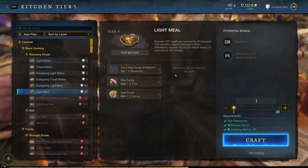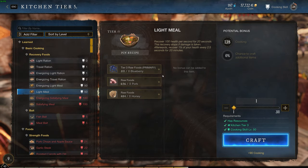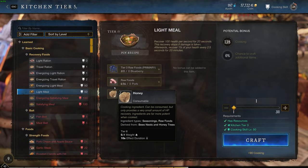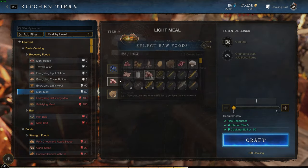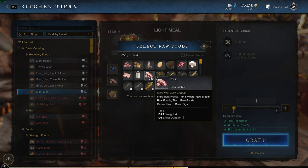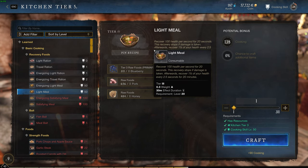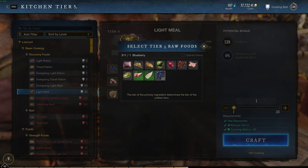It took me about 15 to 20 minutes to go and collect the tier three berries and the honey. I bought the raw food — the pork — and it was very cheap on my marketplace. This is what you're going to want to create from 50 to 150, so let's go through it.